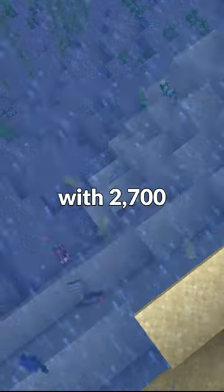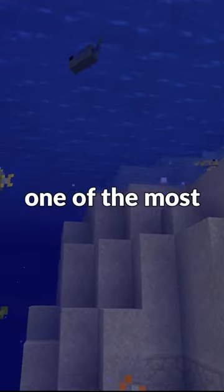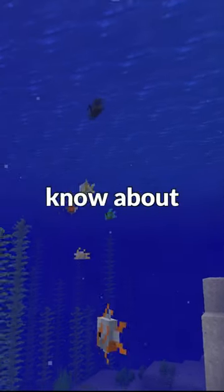Minecraft tropical fish have 2,700 naturally occurring variants, making it one of the most unique Minecraft mobs. But did you know about this secret feature?